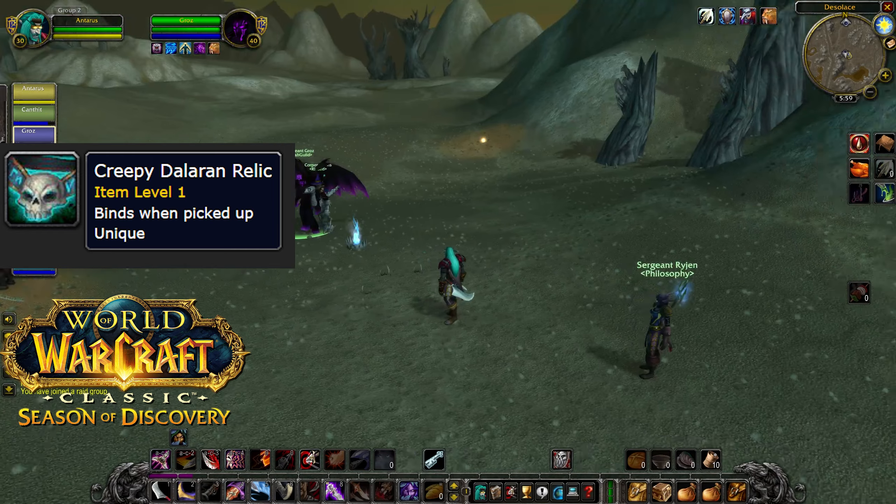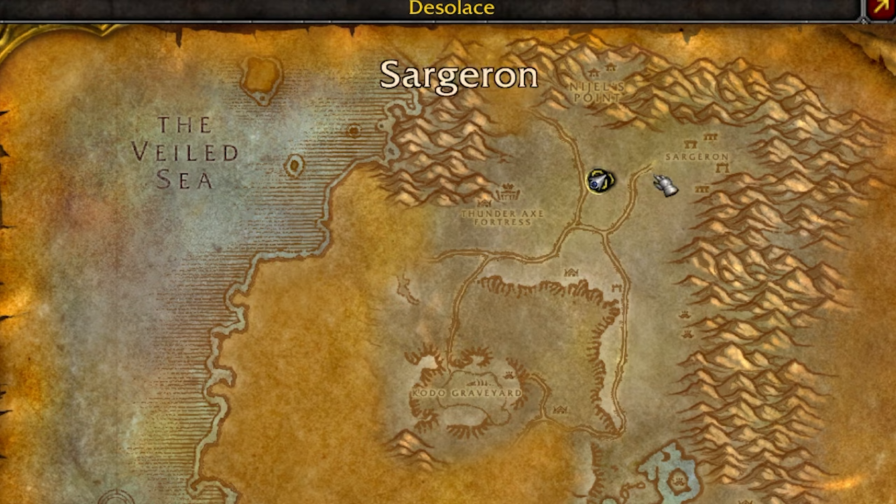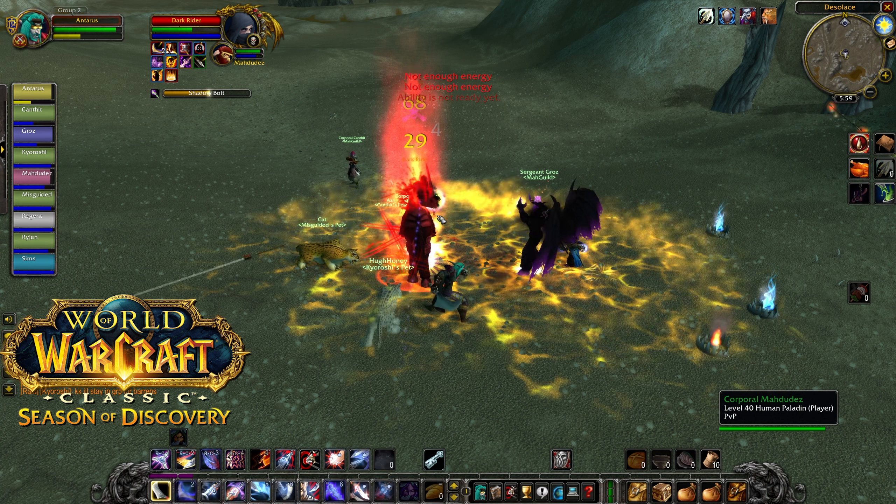Our final one is the Creepy Dalaran Relic. This one can be found in Desolace — south of Nigel's Point, between the two road sets — where you're going to be able to hunt down and find this final Dark Rider and pick up your last relic.